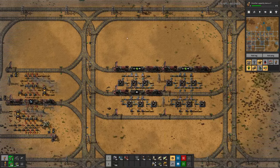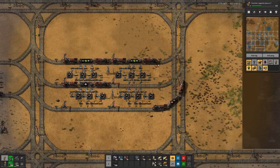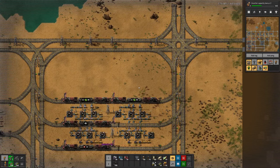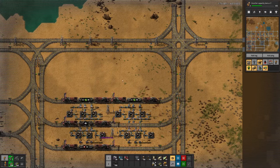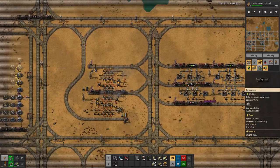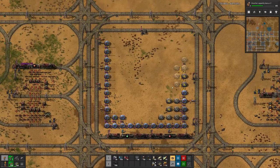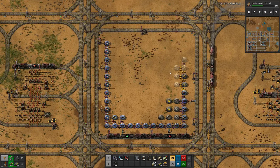We often see trains stacking up here on the rails because we have so many places that want gears. So maybe here, another waiting bay. But that's it for today — hope you enjoyed it. Join me next time for more Beltless Factorio. Until then, goodbye!